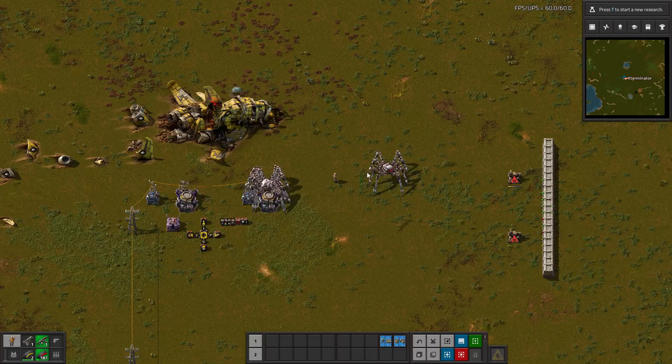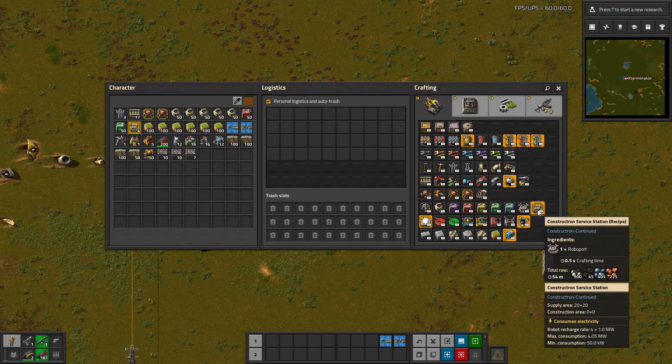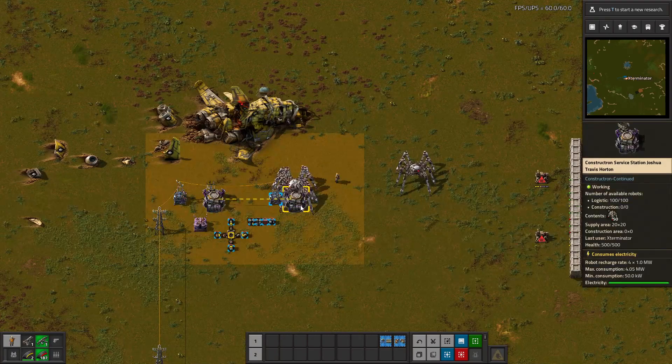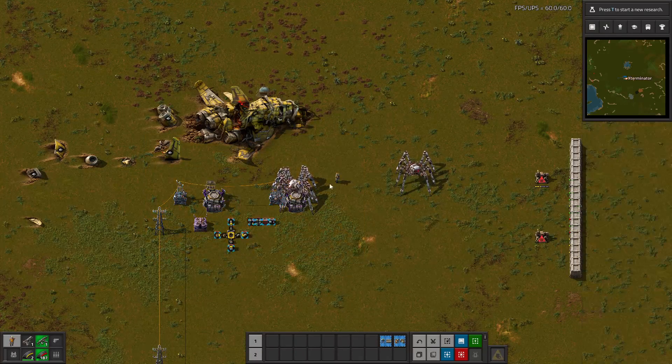It just adds two new things to the game: the Constructron, which is a modified Spider-Tron, and the Constructron service station, which is like a modified roboport. You place these down and they have a small logistic range but no construction range — they're basically just there to give the Constructrons materials.